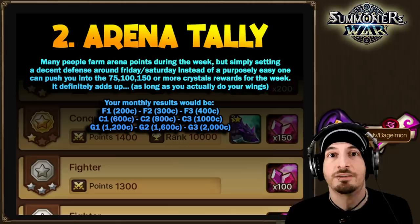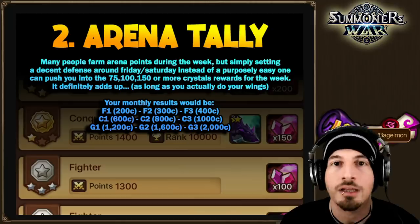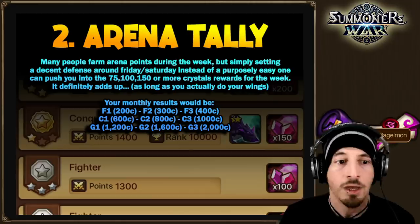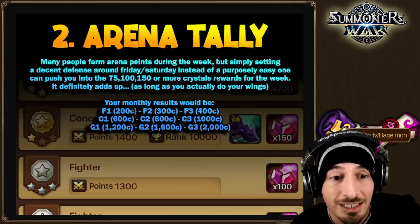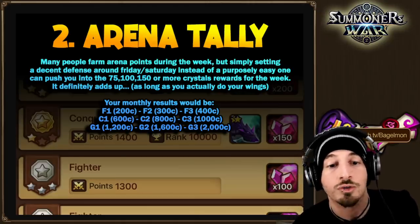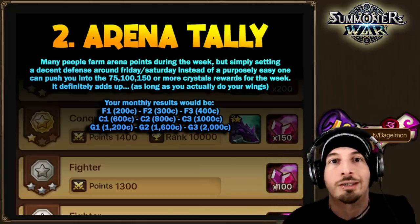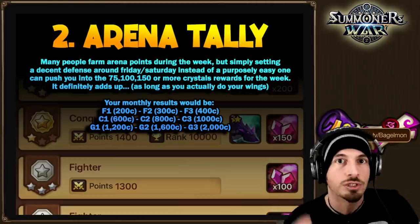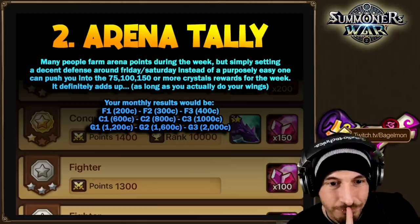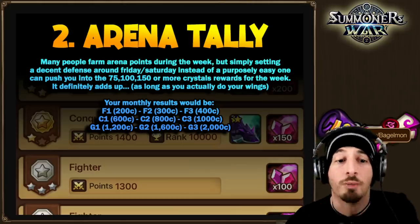Tip number two: arena, specifically the tally at the end of the week. It's fine to leave an easy defense mid-week, but at the end of the week on Sunday you get a certain amount of crystals depending on your rank. Setting a decent defense around Friday or Saturday instead of a purposely easy one can push you to 7,500, 15,000, or more crystal rewards for the week.